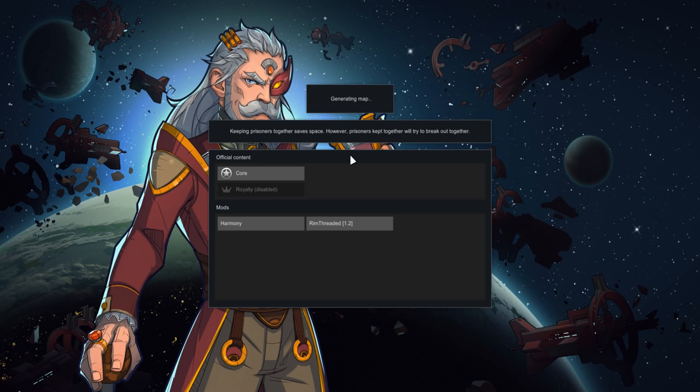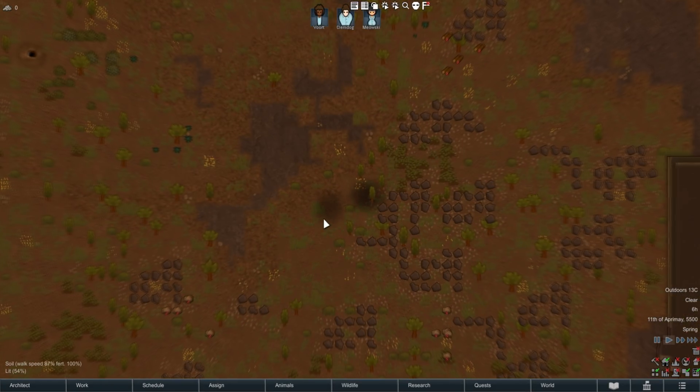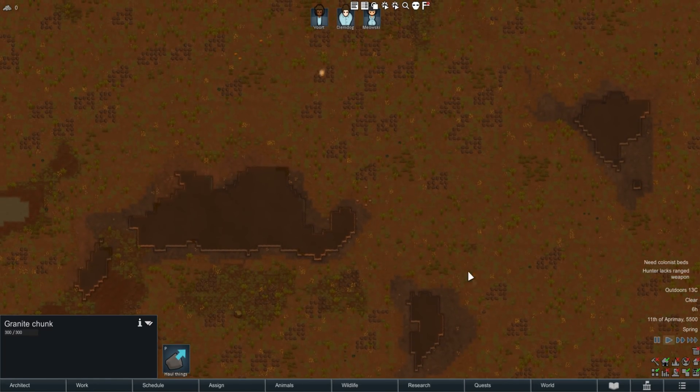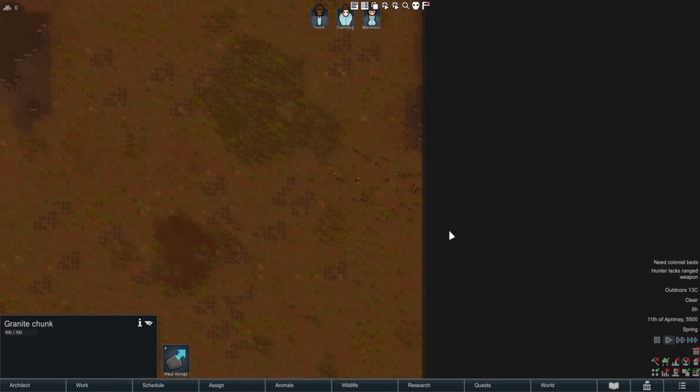The mod maker is asking for feedback, so please go into the description and add this mod and tell him how you're feeling. Now, when you get into the game you'll immediately see some issues with the world — it spawns in a ton of granite chunks. At least it's just granite, but it can be anything. And animals — let's try to find some animals. It seems to spawn in more than usual.